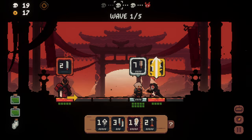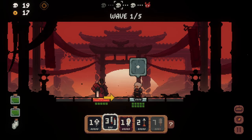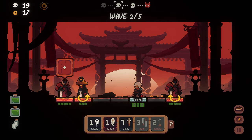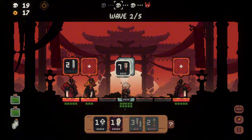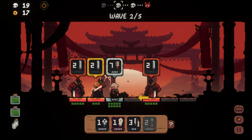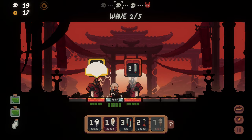Avoiding damage is central to the strategy, and that's not an easy task. The player can earn new attacks or upgrade existing ones after fending off enough waves, but there are no defensive skills at all. Defeating all enemies before they can act is a viable strategy at first, but later waves become large and aggressive enough that forethought becomes necessary.